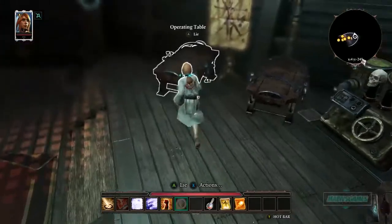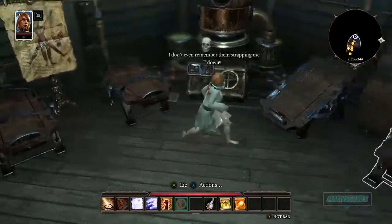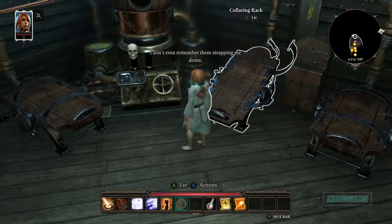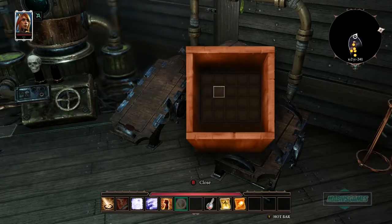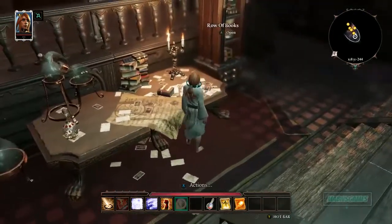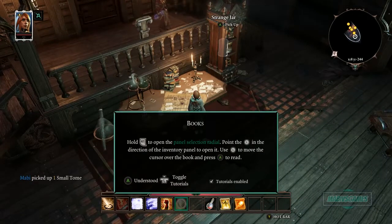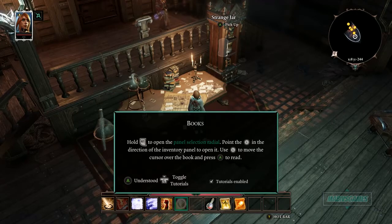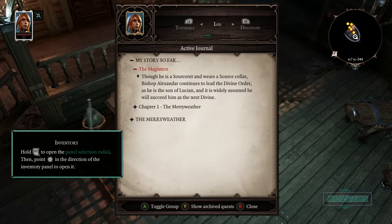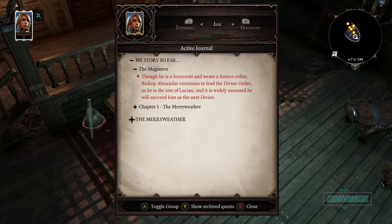There's a grinning skull, a medical cabinet — I can look in it. There's a small tome — hold right trigger to open the radial panel, point the cursor and press. In the journal: 'My journey so far.' I'm trying to figure out what's happening. The magisters think I'm a sorcerer; Bishop Alexander continues to lead the Divine Order.